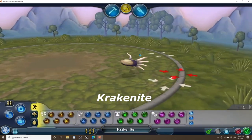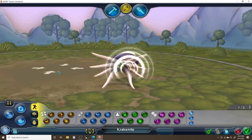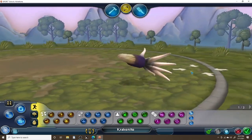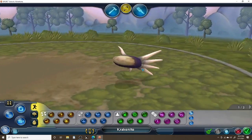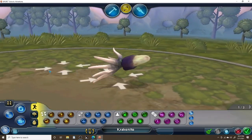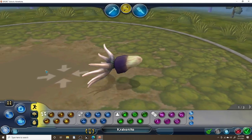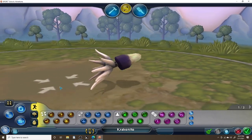Up next we have the Krakenite. I wanted to keep this guy docile and pretty small because it's an Ammonite descendant. It looks pretty basic — you've got the tentacles and the shell. It kind of looks like a giant Orthocone or a Faculite or something like that, but it's actually not. Let me know what you think of this guy in the comment section down below.